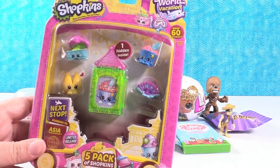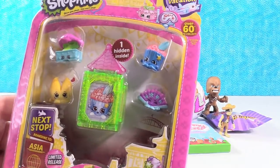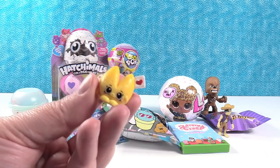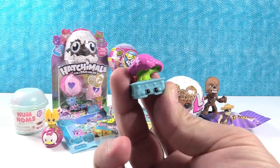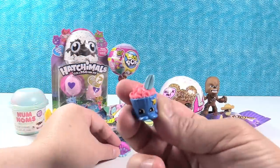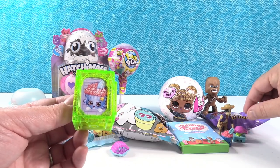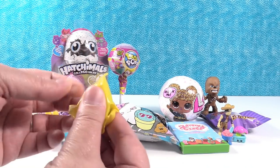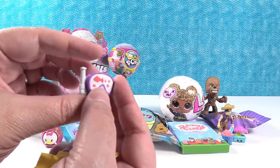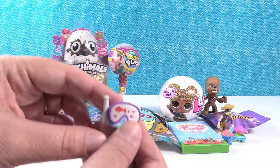I think now it's time to open some Shopkins. This is the next stop boarding to Asia from Season 8. We have some cool ones on the front and one hidden. Let's see who it is. First up is Lucky Fortune Cookie. I love fortune cookies — they're so yummy. I like getting the fortune. Shannon always eats the cookie. This is Bonnie Banzai, very pretty. And I have Wavy Fan in the super pretty color. Here's Waverly Cupcake — that's from the Aussie Adventures. Now our mystery one — let's see. Scuba! This is one we hardly ever see. I like the little fish and the bubbles and the little scuba mask.